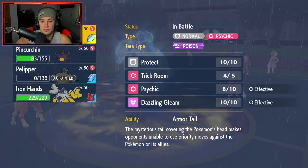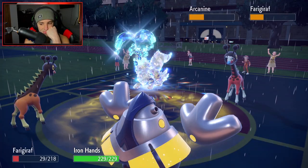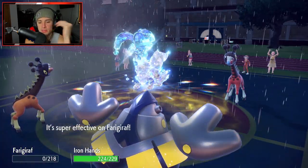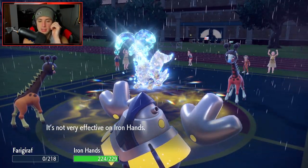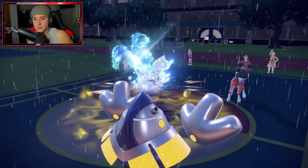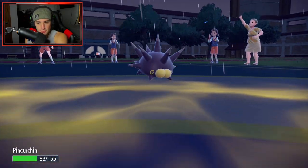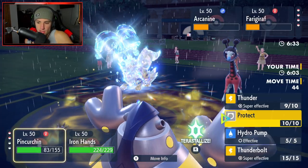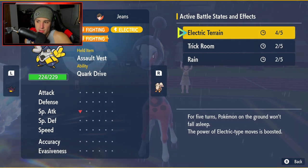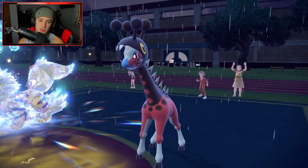Farigiraf is gonna die here. Quark Drive boost - we'd like a good old Quark Drive. Snarl comes out and doesn't do anything to my Iron Hands. I think we have two Trick Room turns left and I think we can really thrive up against these Pokemon. Pincurchin's gotta come out here - we just straight Thunder at Farigiraf and Thunder Punch the Arcanine. Two turns left in Trick Room, that's pretty solid. This is an easy double KO unless they protect.